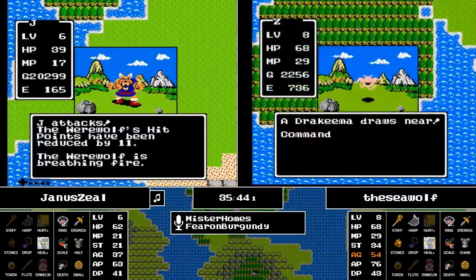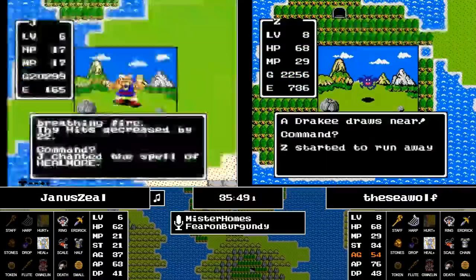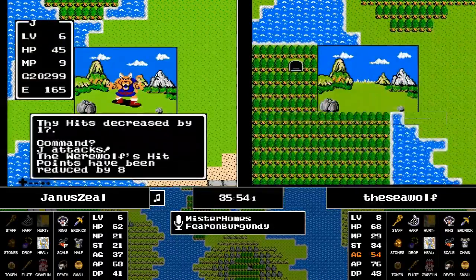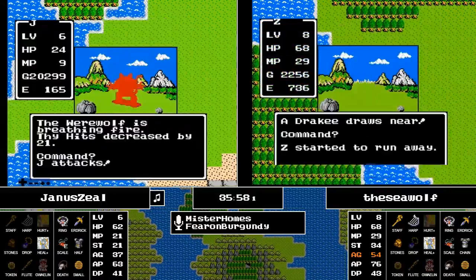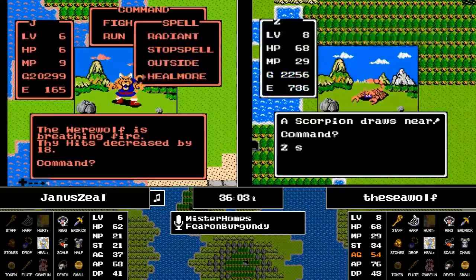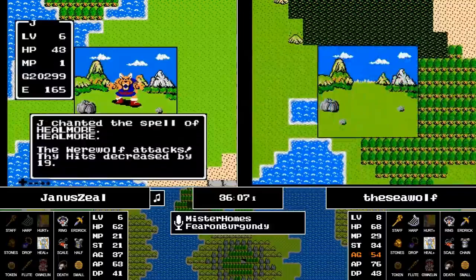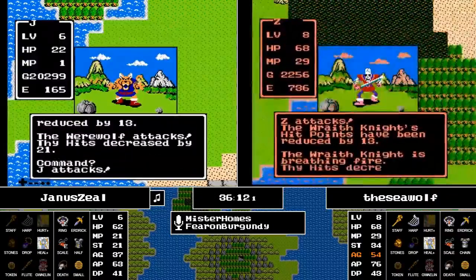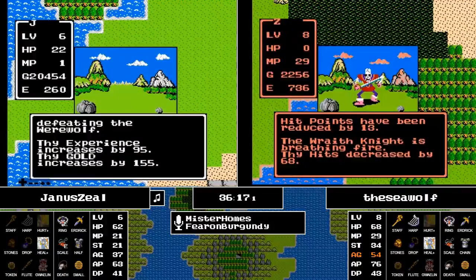Is Janus going after a Werewolf? If you have Healmore, you can make it work. With 20,000 and change on the line, he has to use up his last Healmore. He can do it — roughly one more attack to go, and he does. Meanwhile, the Wraith Knight uses the Dragonlord Breath on the Seawolf, so he's going back to the castle.